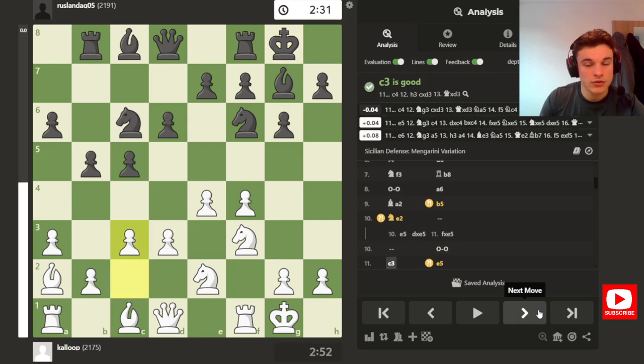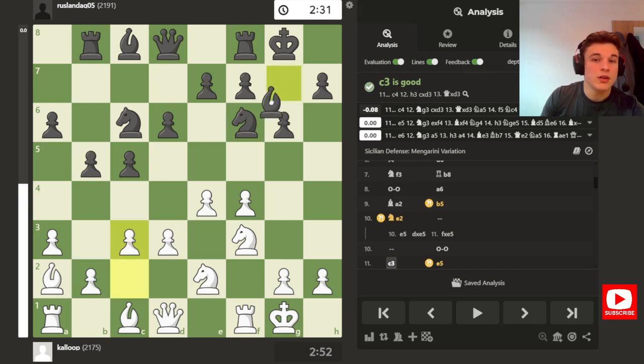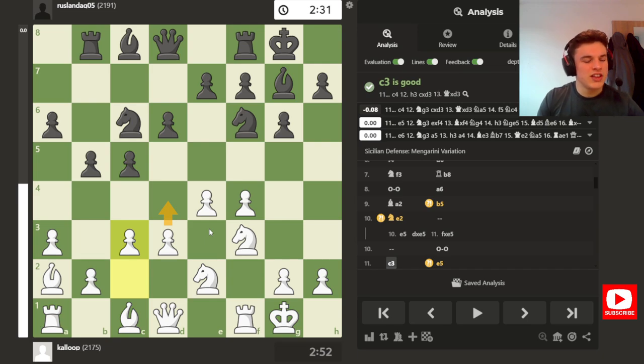So my opponent castles and I go C3. These ideas might seem kind of alien to you — like, why would you drop the Knight back to E2 and then play C3? But you kind of just get to learn those through playing the positions lots of times, seeing what people recommend online, seeing how other people play the position, what the computer recommends. And then these ideas start to become second nature, however obscure they may look. You can understand the reasoning because the Knight can come to G3 to support F5, or go to F4, or help support a D4 push. And C3 nullifies the effect of the Bishop and prepares D4.